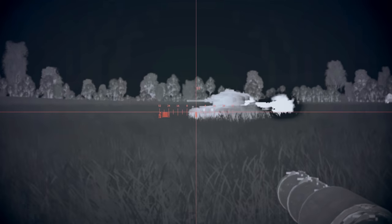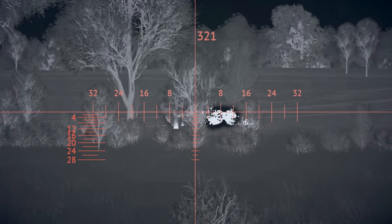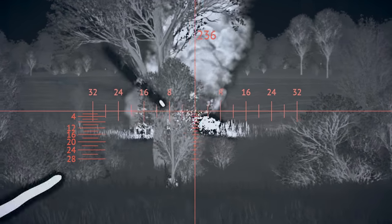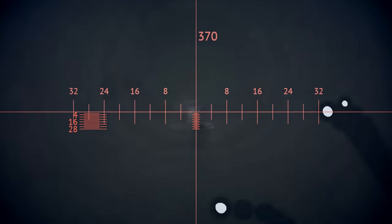Night vision devices with a thermal imaging type of action detect thermal radiation emitted by an operating vehicle. Those can be useful even in broad daylight. If an enemy tank moves or fires, its gun, engine area, and tracks can then be easily spotted with your thermal sights.